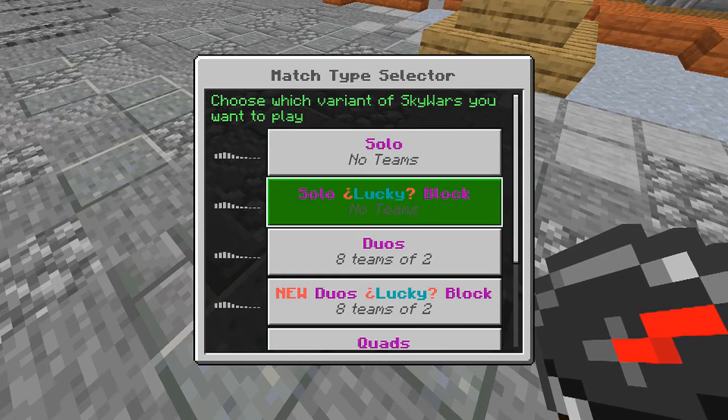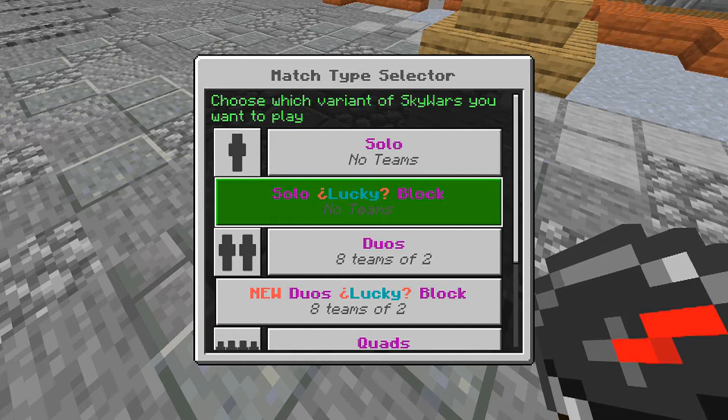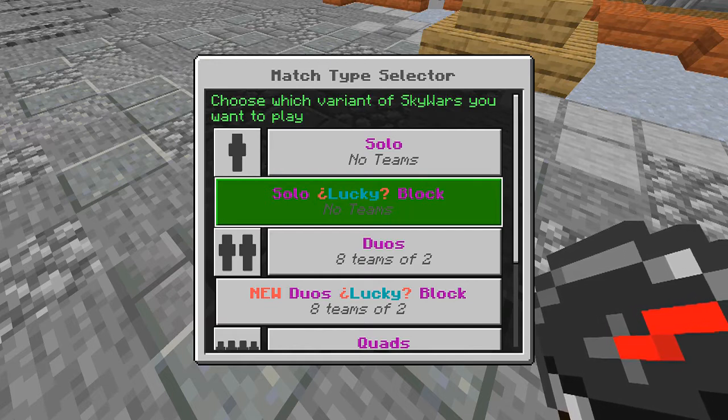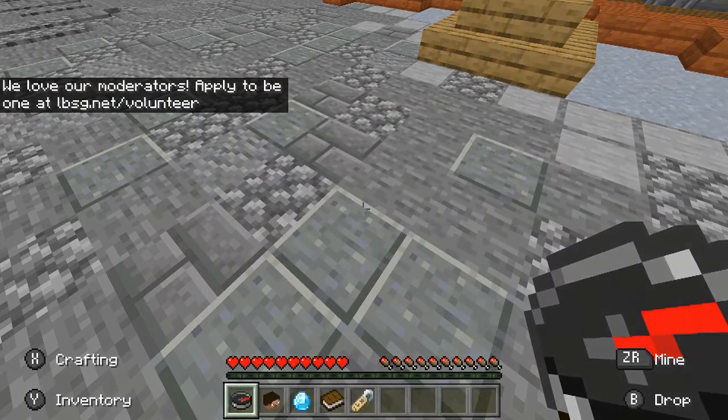So as you can see, Lifeboat has actually added Lucky Block Skywars. I thought that would be a fun thing to do, so in this video we'll be playing it and hopefully we can get a win. I guess away we go.